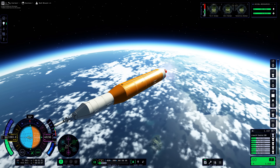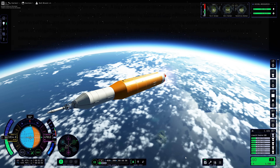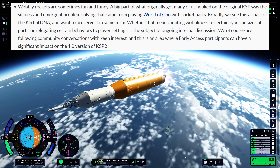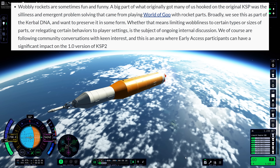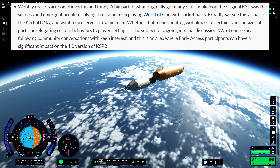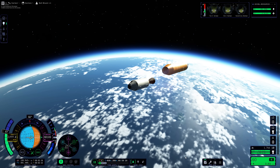But he also stated — and I'm going to quote directly to avoid any miscommunication — 'wobbly rockets are sometimes fun and funny. A big part of what originally got many of us hooked on the original KSP was the silliness and emergent problem solving that came from playing World of Goo with rocket parts. Broadly, we see this as part of the Kerbal DNA and want to preserve it in some form.' And that was what I disagreed with, and it seemed that the community overwhelmingly felt the same.